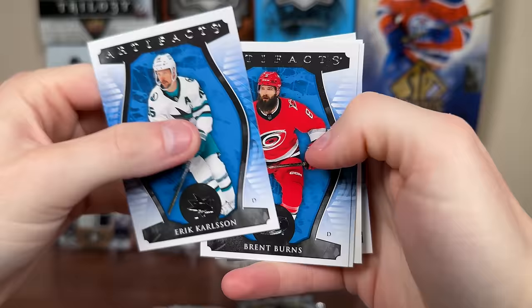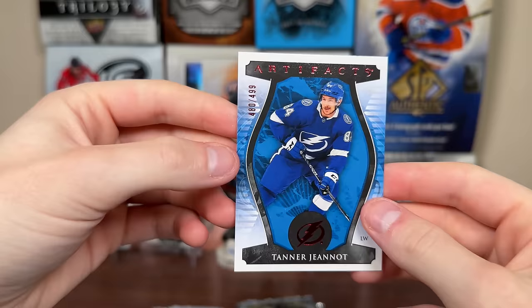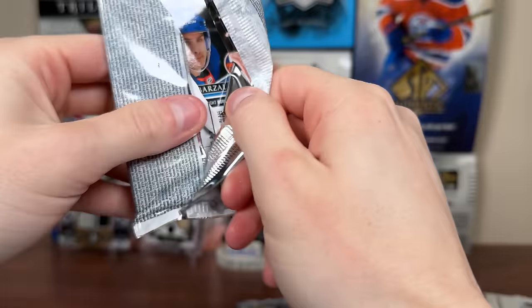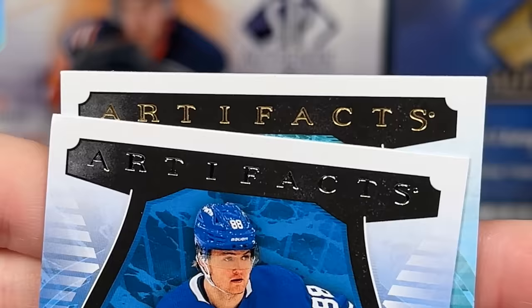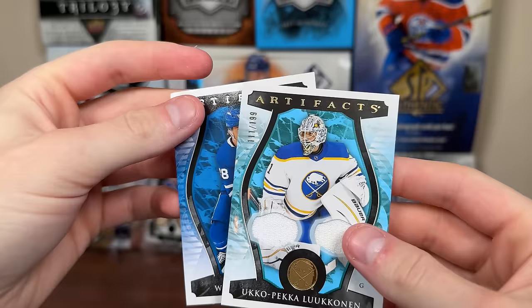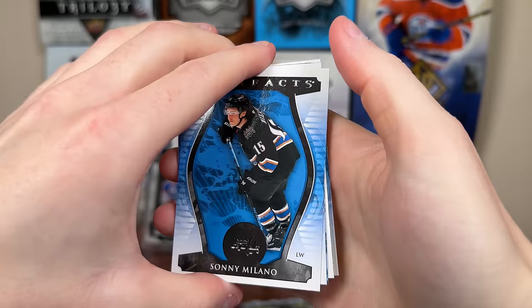Next pack: Eric Carlson, then we pull a Ruby — Mario Ferraro, Brent Burns, and Tanner Jeannot Ruby numbered 480 of 499. Following pack has a thick card — Nylander and Barzal base cards, and we pull an Artifacts dual jersey for Ukko-Pekka Luukkonen numbered 111 of 199. He's been the best goalie in Buffalo this year — nice game-used piece for Luukkonen.